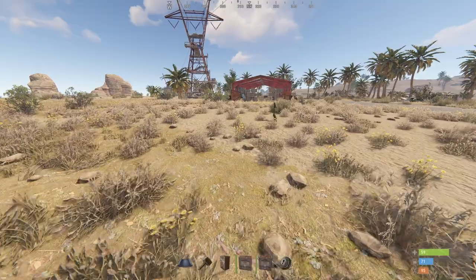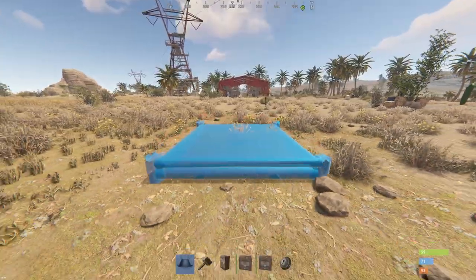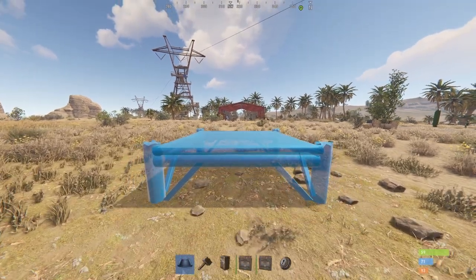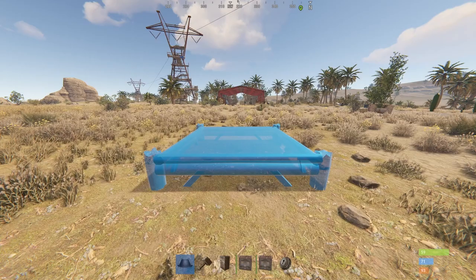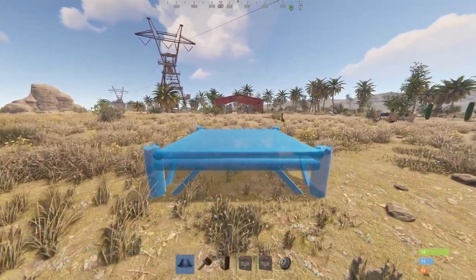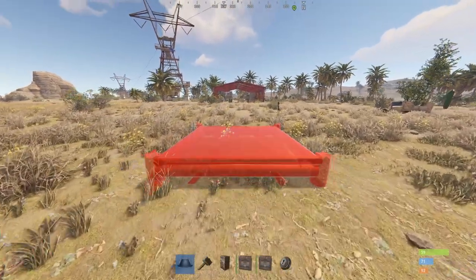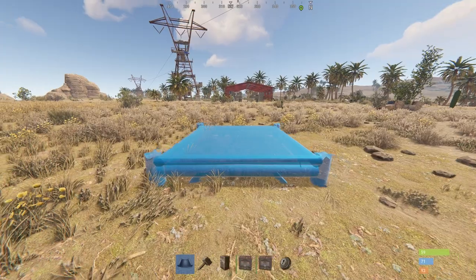Now, in order to build a trap base, the first thing you want to do is find a good monument. I highly recommend Mining Outpost. Once you find it, get a good angle. You want to make sure you can see all the way through Mining Outpost, or at least the location where you want to be able to shoot and bait. Most traffic on Mining Outpost is going to be inside and that tower up there, so you're going to want to build it facing that direction because that's where it's going to grab most people's attention.